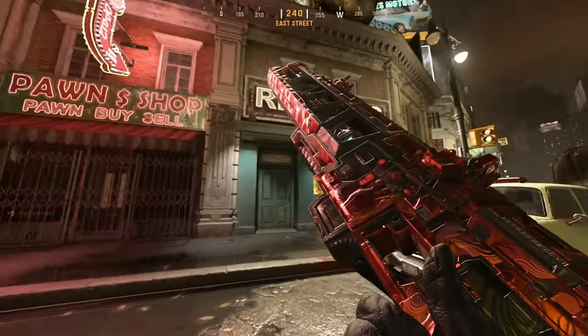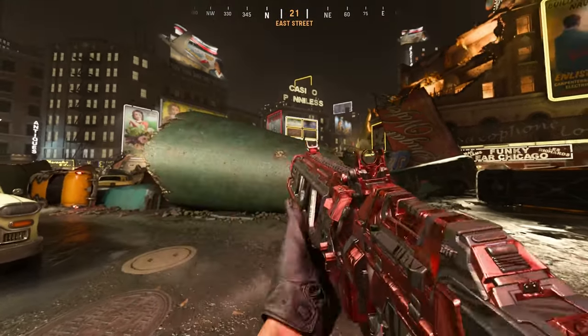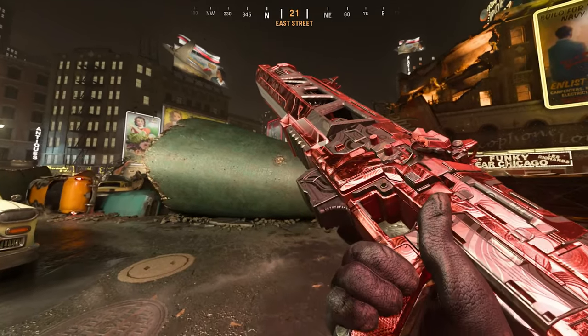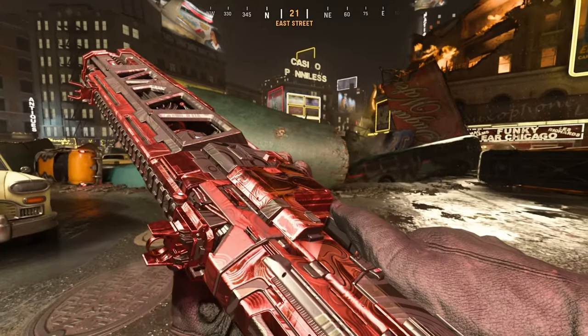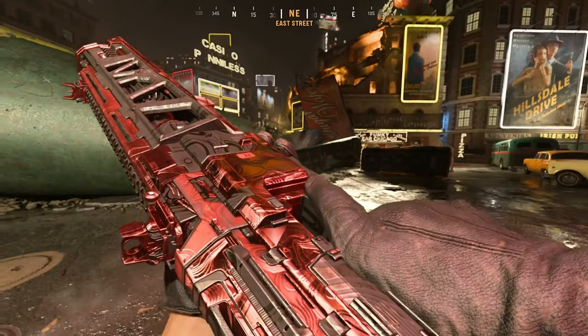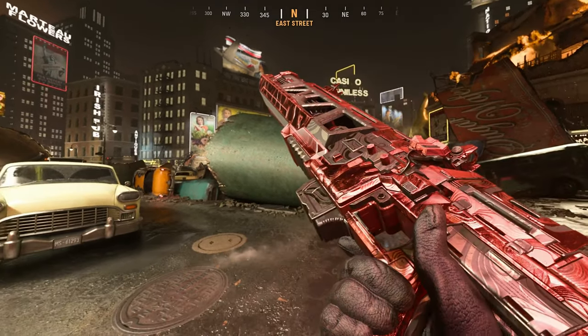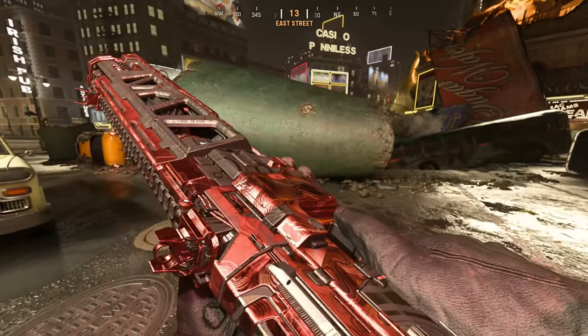And the actual version of the weapon - oh, that looks clean. I like that. Some of the camos in this game look really good and some of them look really bad. Like Gold Viper - sick. Dark Aether - gross. It's a complete opposite in this game than it was in Cold War. Like this Gold Viper looks so nice - it fits the gun so well, it just makes it look extra futuristic.